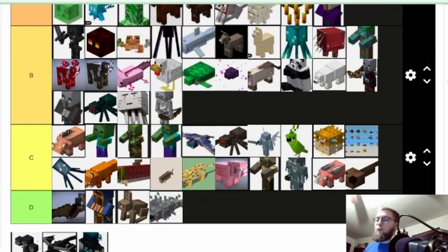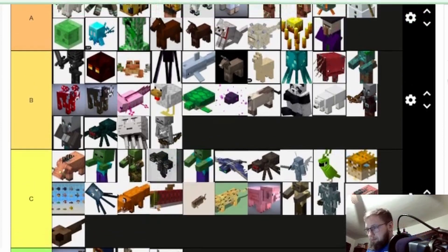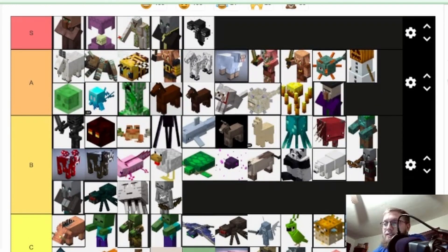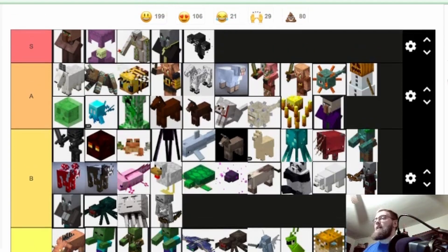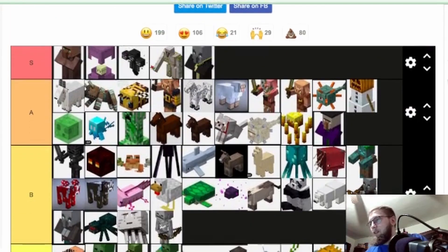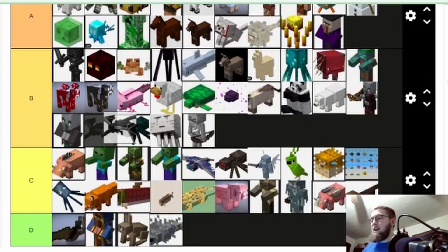Now the real bosses of the game. The wither boss — I'm putting that at S. It's such a unique mob: a skeleton that floats around like a ghost, shoots heads at you. And when you kill it you get the Nether star, which is so key to progressing in Minecraft. I almost want to put it at the top of S tier, but we'll put it right in front of the iron golem because you need it.